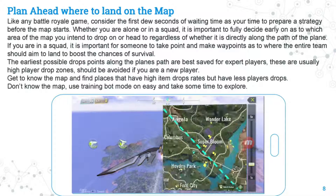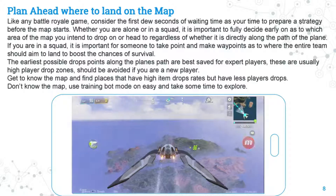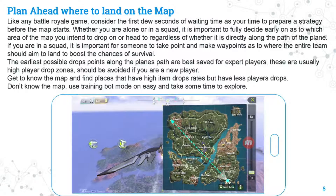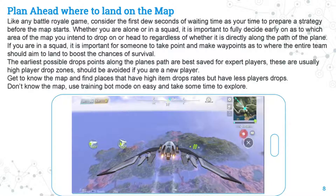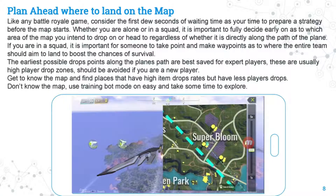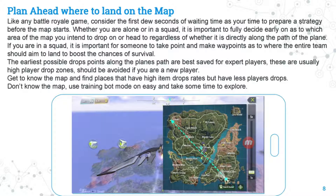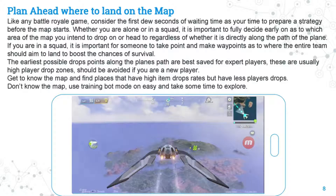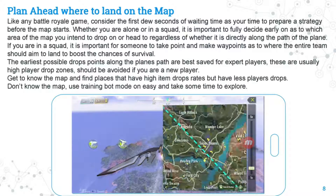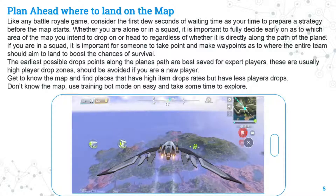Plan ahead where to land on the map. Like any battle royale game, use the first few seconds before the map starts to prepare a strategy. Whether you are alone or in a squad, decide early which area of the map you intend to drop on. If you're in a squad, it's important for someone to take point and mark waypoints for where the entire team should land. The earliest drops along the plane's path are best saved for expert players as they have higher player drop rates — if you're new, find areas with high item drop rates but fewer player drops.